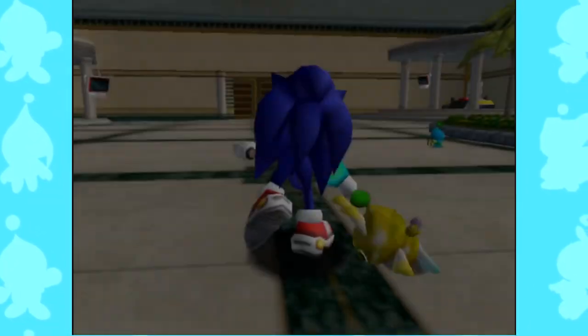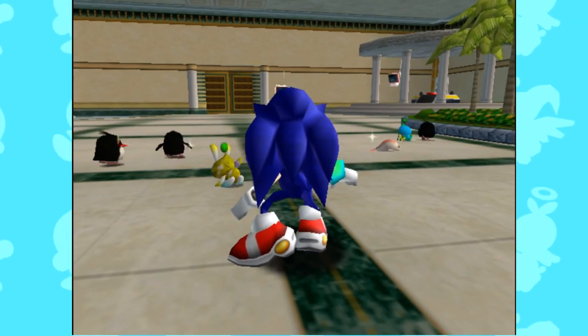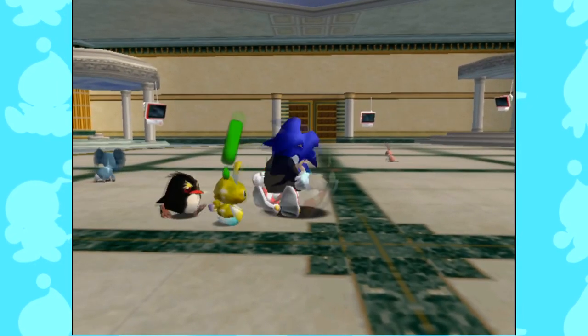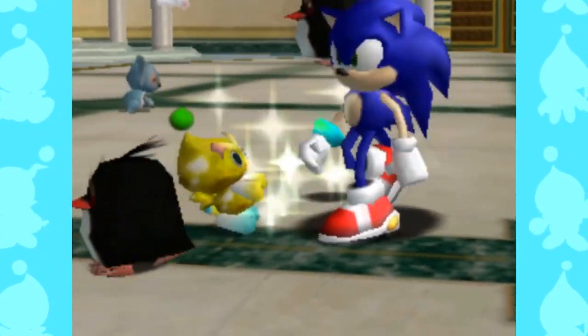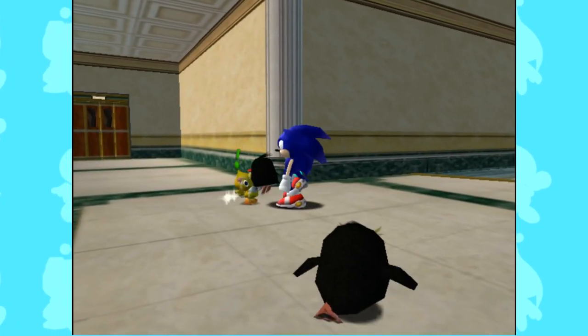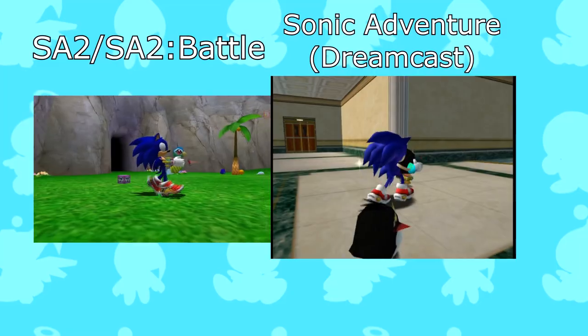After completing a mission, you could come back and feed your Chao the animals that you obtained. This was completely optional, but it added great replay value to levels that you only needed to complete once. The Chao can adopt a feature from the animal they just consumed, semi-permanently changing their appearance. Most importantly, their stats would also increase or decrease depending on the animal you fed them, though these are hidden in this installment.